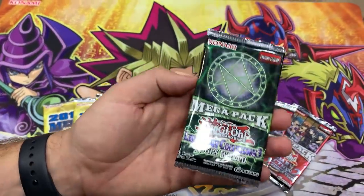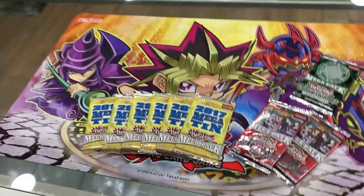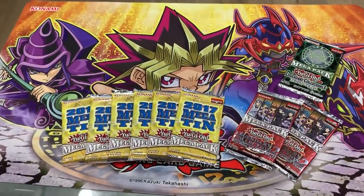It's Legendary Collection 3, Yugi's World. And we still, out of all of our openings, have not seen the Dark Magician Girl. I was looking through them and I didn't see it. We pulled all these Zodiac pieces but never Dark Magician Girl, so I think it's time — out of this one pack — we're going to pull the Dark Magician Girl. Alright you guys, let's do this. This is the Mega Packs sent from Walmart, here we go.